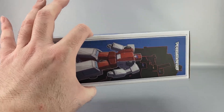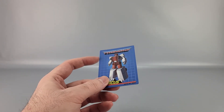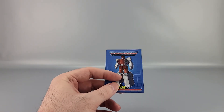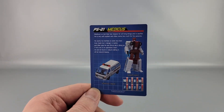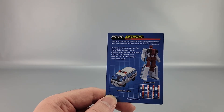He's packaged in robot mode. Besides the tech spec decoder, you got a card — mine's a little bent, came like that — with the card art on the back. You got the tech specs again, and the bio and alt mode info in vehicle mode. Though they spelled 'vehicle' wrong.